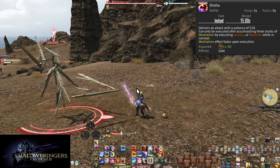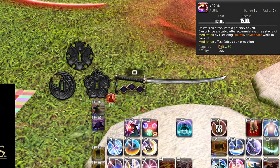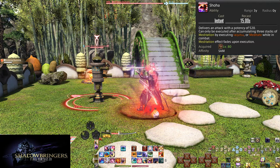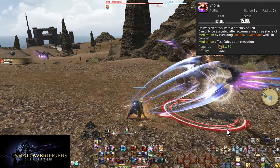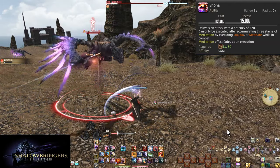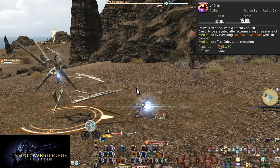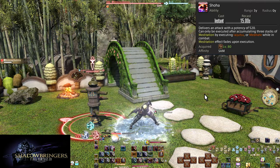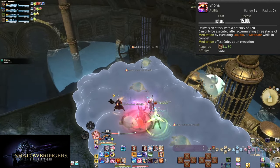Level 80: Shoha. With a recast of 15 seconds, this delivers an attack for 520 potency. It requires 3 meditation stacks — every 3 seconds of Meditate gives 1 stack, but the main way to use Shoha is from Iaijutsu, which grants 1 meditation stack per use. Subamegeshi does not grant meditation stacks. So every 3 uses of Iaijutsu is an extra 520 potency. Find a good spot for Shoha on your bars to use it at the next convenient weaving window after a third Iaijutsu. In downtime sections where you can use Meditate, you get another Shoha — make sure it gets used before your next Iaijutsu.